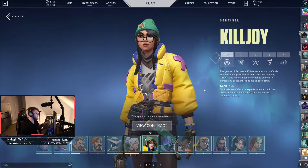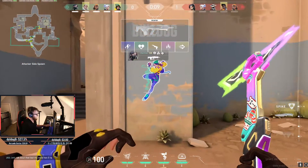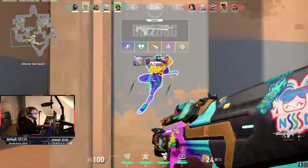I really struggled with trying to find skins that worked really well with Killjoy. I have her up on screen here, and obviously her main primary color is yellow with some purple, blue, and green in there.